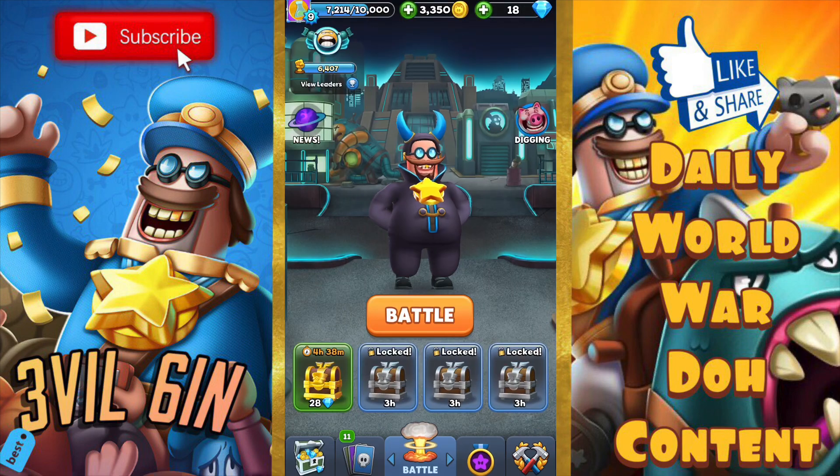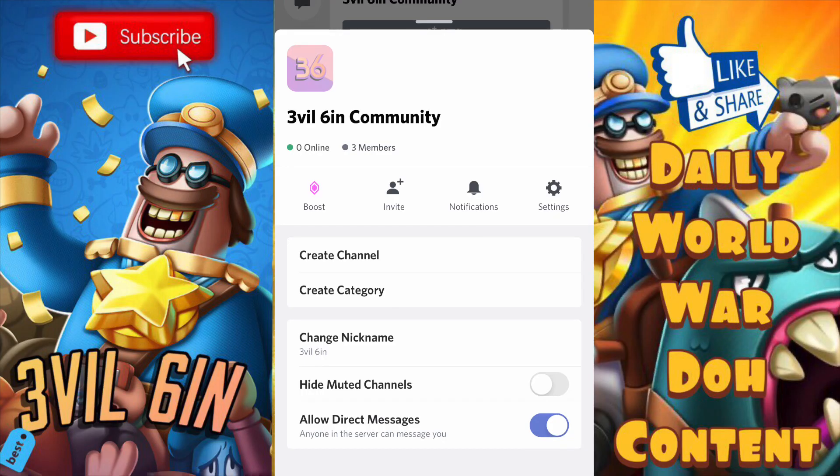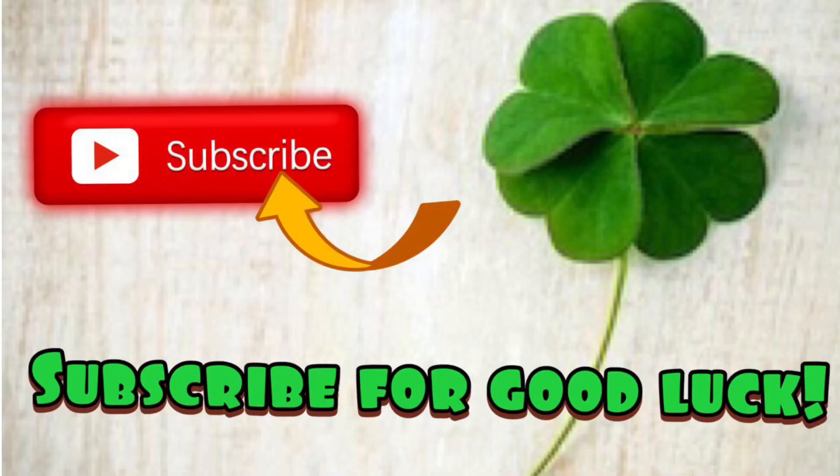Thank you guys so much for watching. This is the deck screenshot right now — it's a 3.3 dough cost deck and it is pretty fun. You guys might not like the Fish Tank so you could probably swap that out with something else, maybe the Robot. This is the Discord server for the Evil Sin community — if you haven't joined, please consider joining today, it's in the description below. If you're new, subscribe for good luck — I am almost to 200 subs. Thank you so much for sticking with me and supporting me; you guys are legit amazing. God bless you guys and I'll see you tomorrow.